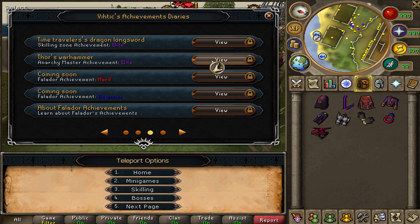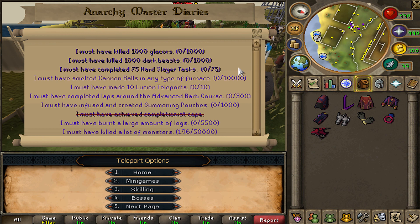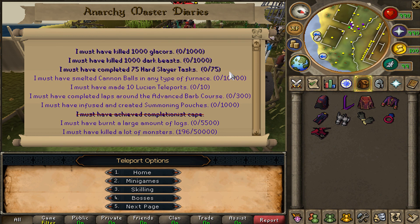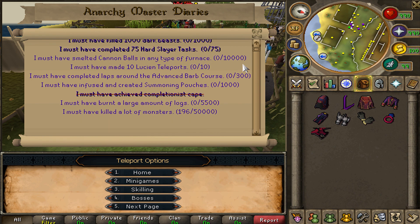Now there are some pretty tough challenges for this one. It makes sense — it is the strongest mage weapon in the entire game, and that 100% drop rate increase is definitely a nice little bonus as well.